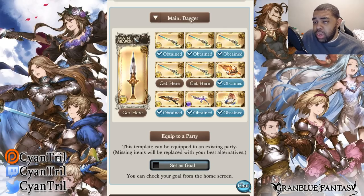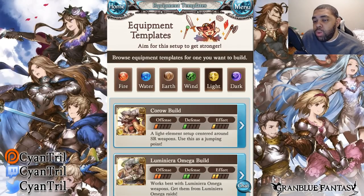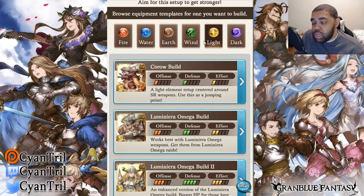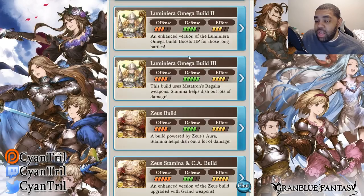The dagger main hand being the GW dagger for multi-attack is fine. The spear main hand being the Odin spear — don't waste your time with that. The gun should be the coral gun; as I mentioned, they tend not to think too much about the other weapons. The coral gun should be your main hand so you get more grid damage. The harp should be the seraphic weapon, not this harp. A lot of these grids are copy-pasted — they don't take into account how each individual weapon works as a main hand.